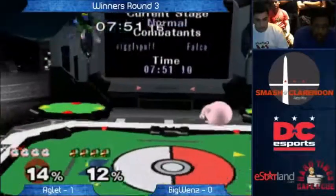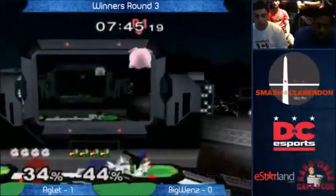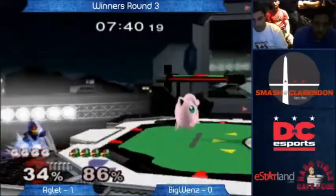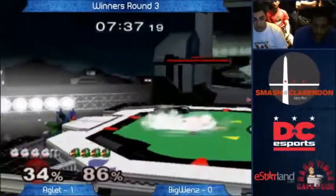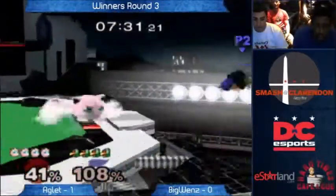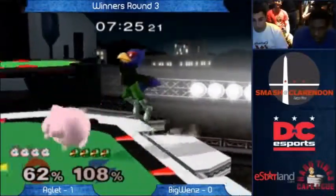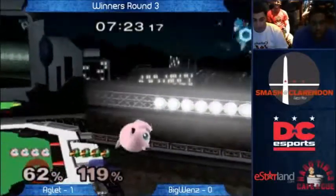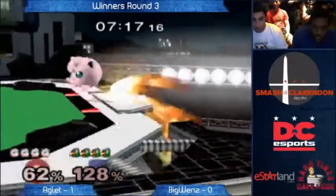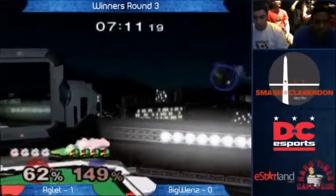The winner of this game is actually slated to play against N-ult Hand, who is 3rd or 4th ranked in Maryland-Virginia on the Power Rank — a very good Fox player — so it's an important game, a great chance to play a top-level player. If Aglet goes ahead and takes the set, I think it'll be a great chance to make a name for himself. There are definitely a lot of up-and-comers in this area, always the opportunity to learn.